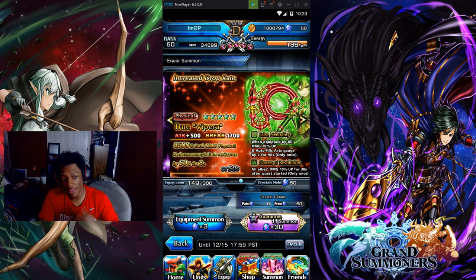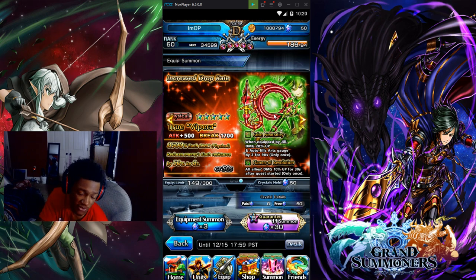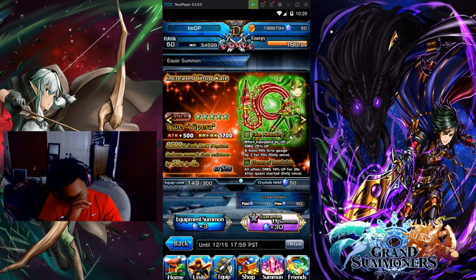I'd recommend running Jill's true weapon, though you don't have to run it exclusively on Jill. Someone tried running it on an earth mono team without Jill and it actually didn't work too badly. Overall it's a good equip. The CT of 50 seconds is not that bad.